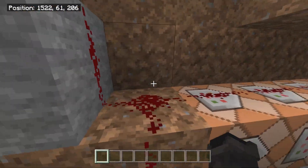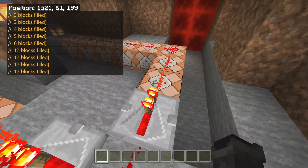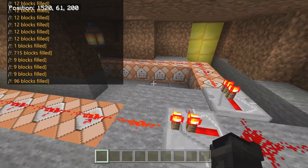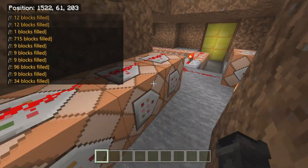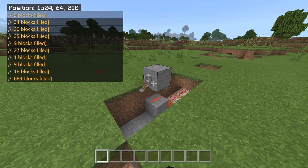The repeaters just extend the signal. Whenever the signal runs out just from using redstone dust, if you put a repeater down it'll extend the signal — that's all those are for. It's not too complicated in terms of redstone mechanics. The first thing that happens whenever these are powered on is these five stone pillars spawn, and then the grass at the end.